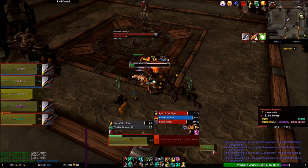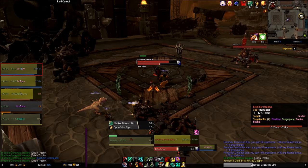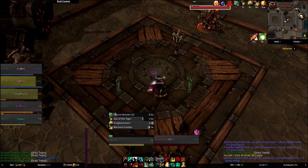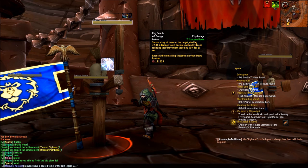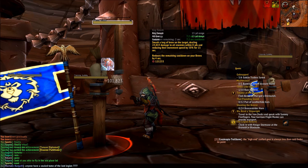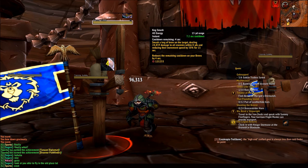The basic moves you'll be using constantly are Keg Smash, Tiger Palm, Blackout Strike, and Breath of Fire. Keg Smash is your primary move and highest priority at all times. It does good damage to all nearby enemies and reduces their speed. More importantly to tanks, it reduces your active mitigation cooldowns whenever you use it by 4 seconds. This is why you should always use this move on cooldown, as it's the best damage and adds a lot to your tankiness as well.